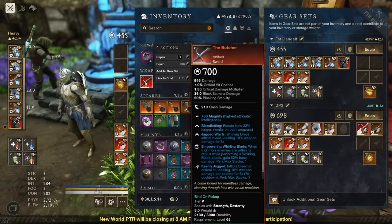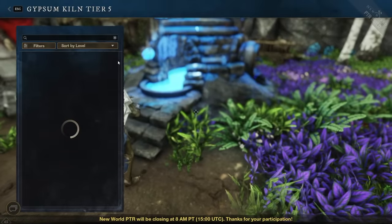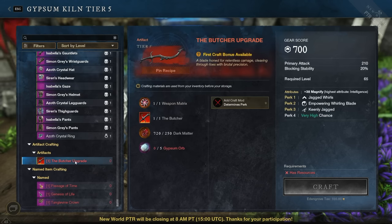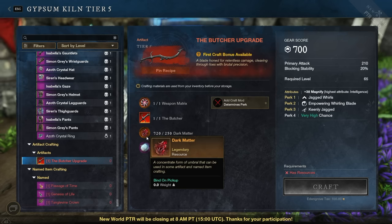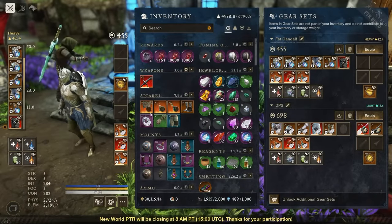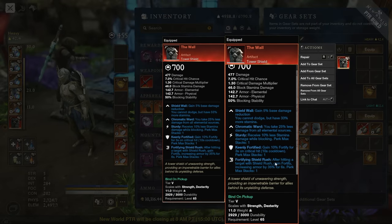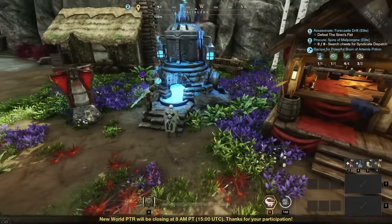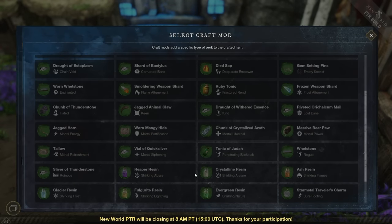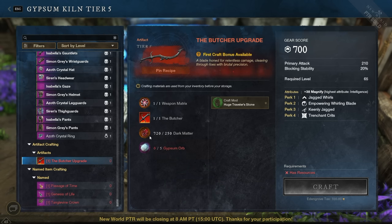Another thing you can do at the Gypsum Kiln with Dark Matter and Gypsum Orbs is related to artifacts — the new unique, one-off, ultra-powerful items. Artifacts always exist at 700 gear score, and you can change one of their perks. This requires another Matrix, a bit more Dark Matter, and five Gypsum Orbs. For example, you could change a 'Keen' perk to 'Trenchant Crits'. The item just has to be in your inventory and not equipped to your character.